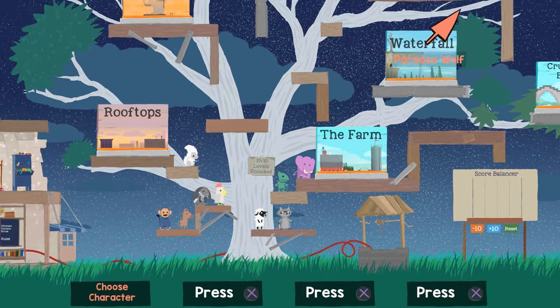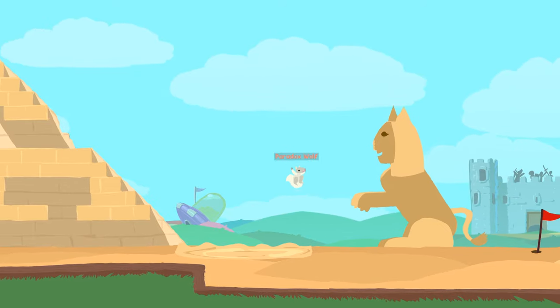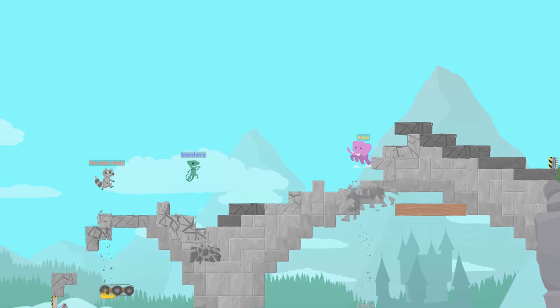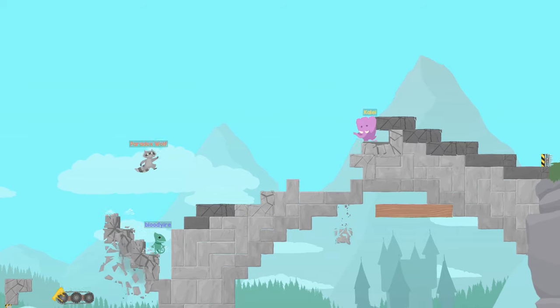As you play, you'll also unlock additional maps, which all have their own unique twists, such as a large sphinx that can crush you, or a bridge that slowly breaks each round as you jump across it. There's a solid variety of options here, and plenty will leave you and your friends with dozens or even hundreds of hours of fun.